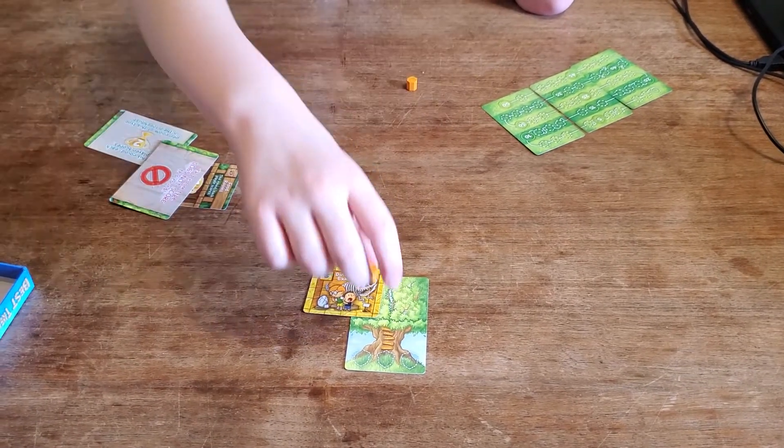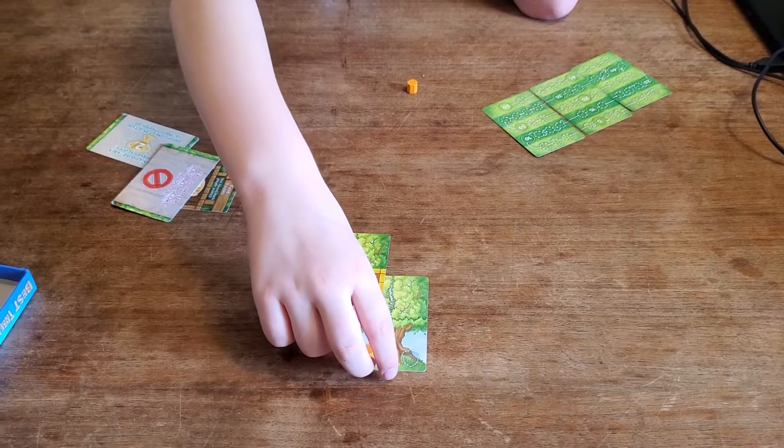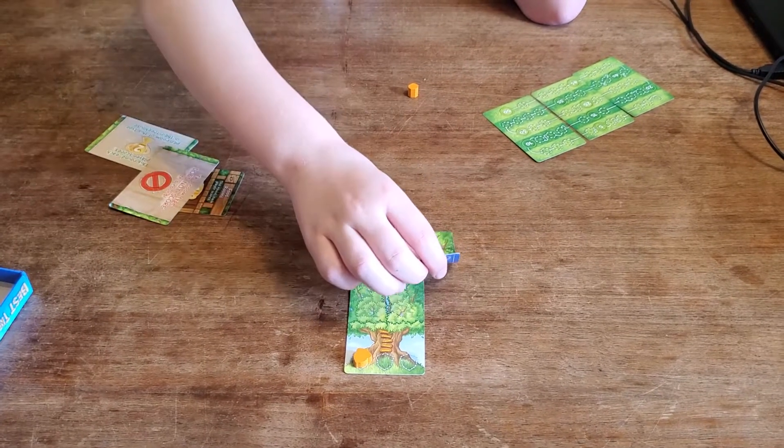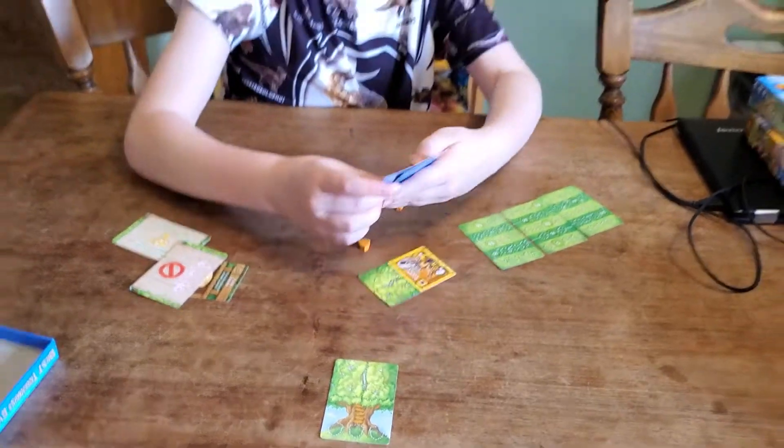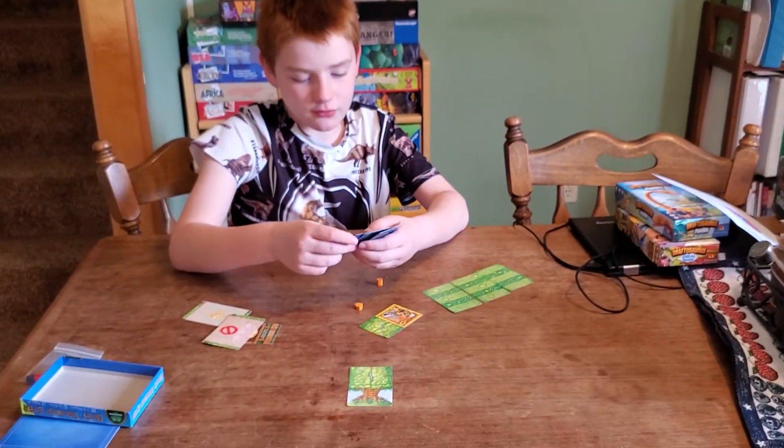So if the card goes here, the acorn goes from here to here. And if you put it on the opposite side, it goes from here to here. Now I should quickly address how these different rooms work.